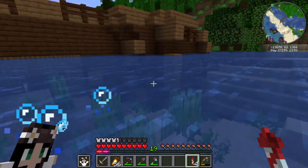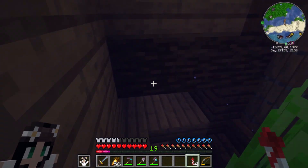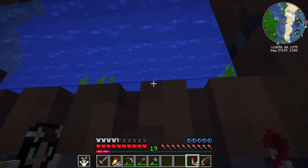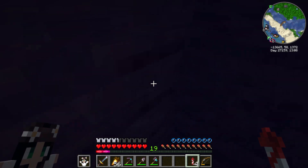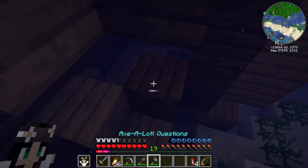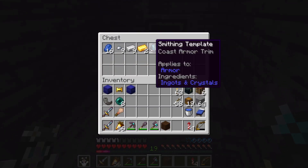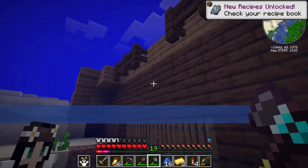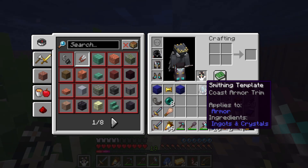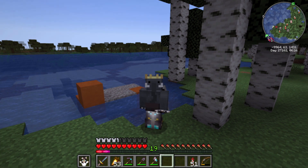We might as well just have a quick look in this boat, because I know the armour trims can spawn in these as well. It's not one I'm after for my current armour set, but if I can find a new one I definitely would like to. Two of them I found — wow, that's a bit of luck. Coast armour trim. Okay everybody, at last — I think, I'm not sure, but I think that's what I'm looking for behind me. I can dig down.